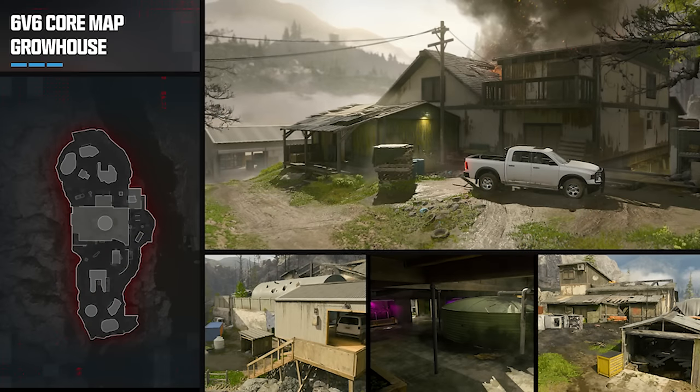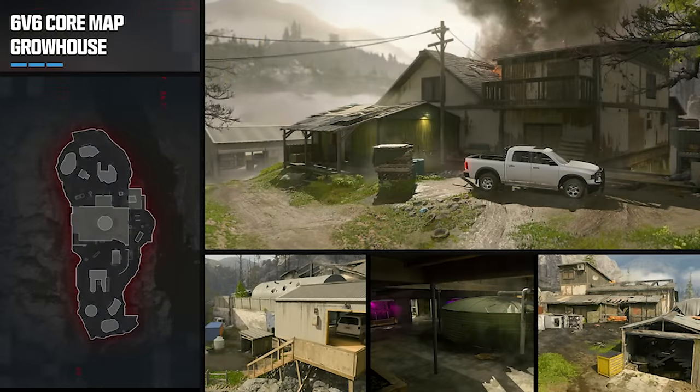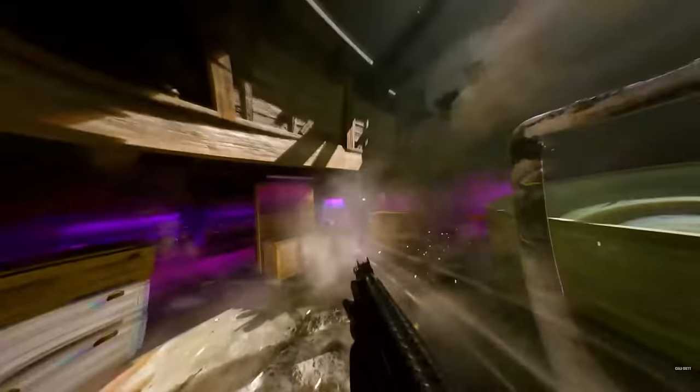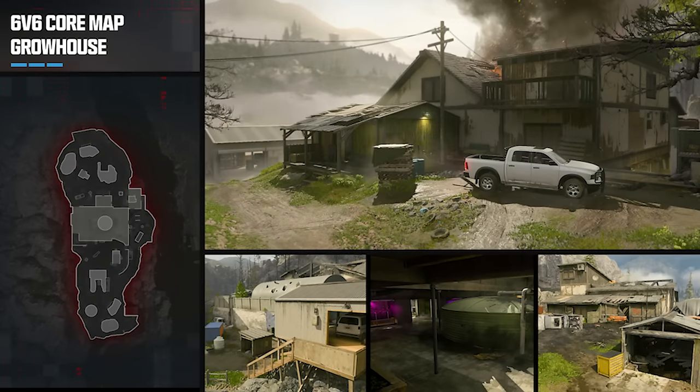We did get a remastered map though. For those who weren't around for the DLC season of Call of Duty Vanguard, there was a map called Sphere, which has now been reimagined into Grow House, and this is also coming at launch as a 6v6 map. Sphere had a few different pathways with a three-lane design — the center is where most of the fighting happens, but along the outskirts there's also a vent system and various staircases and ladders to help you flank enemies. It's been reimagined and remastered for this game and it was one of my favorite DLC maps.